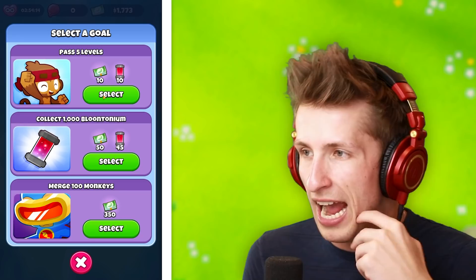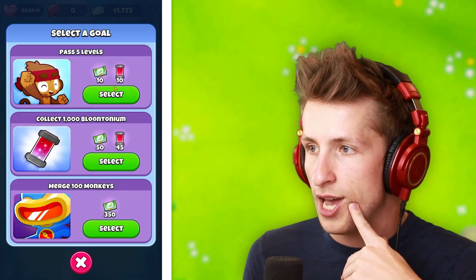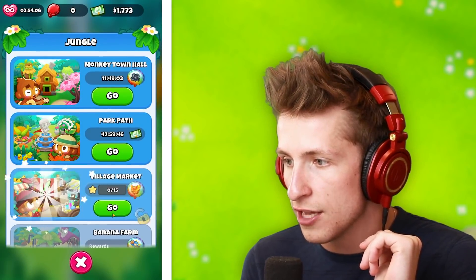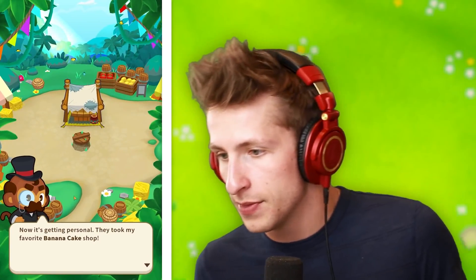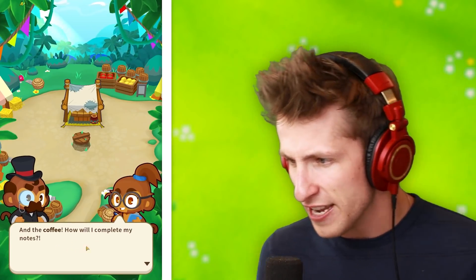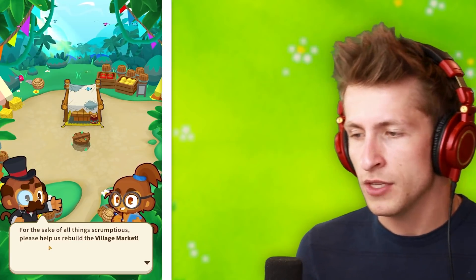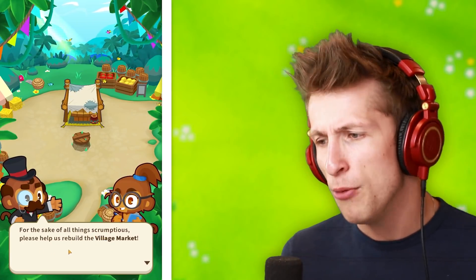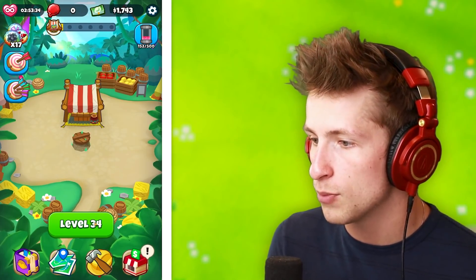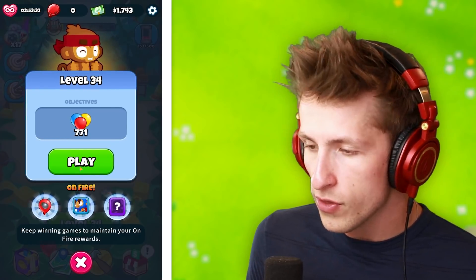We have another goal available — pass five levels. Let's do this one. Now we get to go to the next one, which is the village market. The village market has been run down — now it's getting personal, they took my favorite banana cake shop and the coffee. Please help us rebuild the village market. We can repair the market stall. We're at level 34, so we're doing pretty well. I think we've unlocked pretty much everything now until they've unlocked new content.